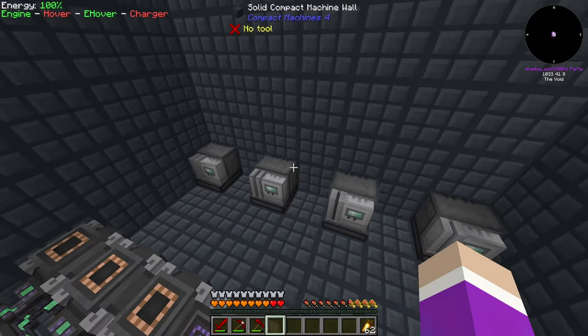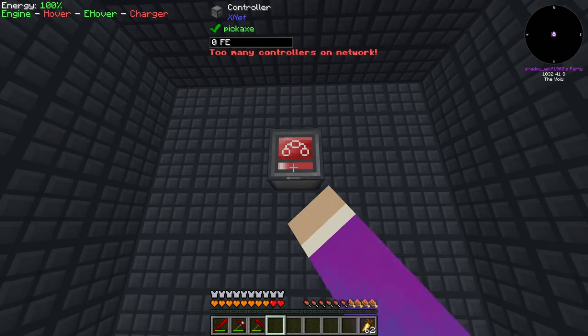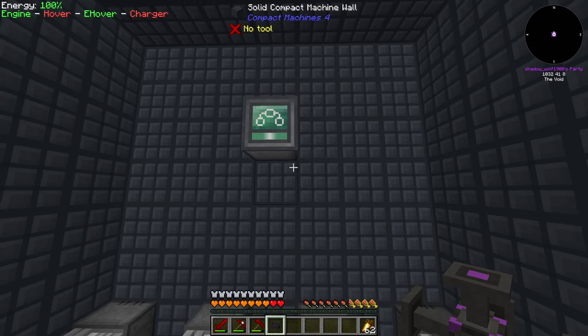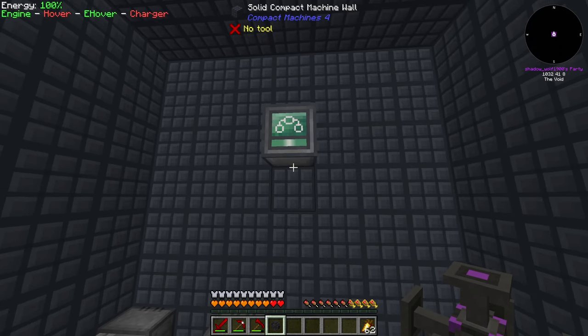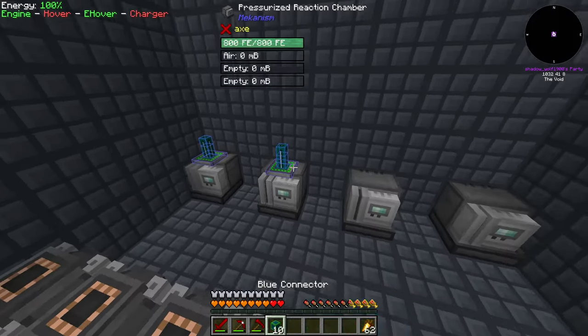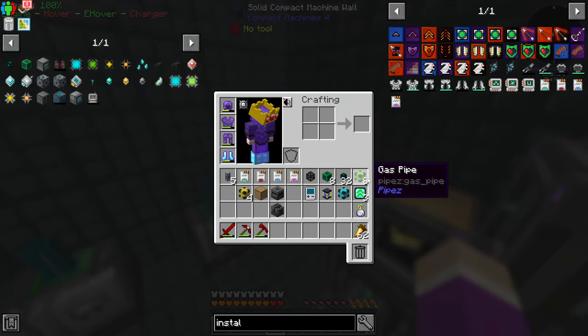That's the last one set up. All I need now is my controller right here. I need to figure out where to put the connection point - I'll need to extract power out of it as well. Let's actually hook everything up first; these are going to go like this. Let me grab better gas pipes.